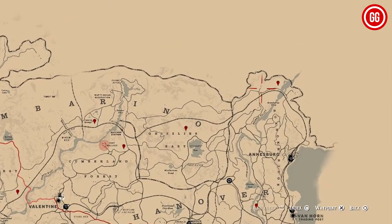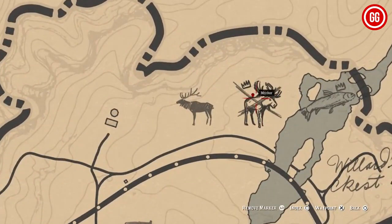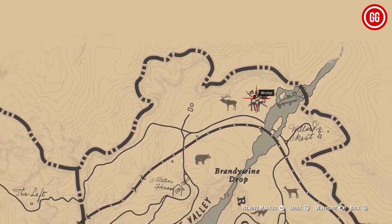Now let's head over to the top right of the map, where you'll find the legendary moose. It's a lot easier to spot than other moose in the game, so don't miss out on this one.